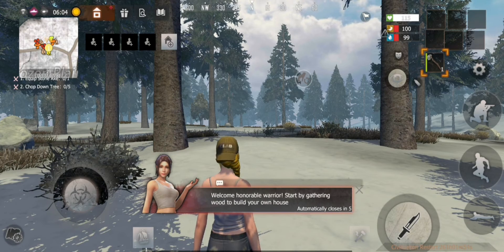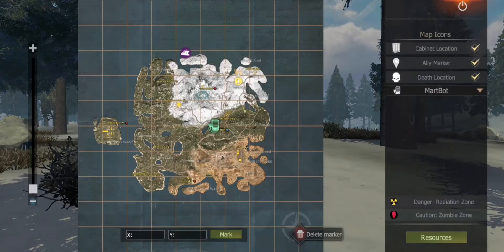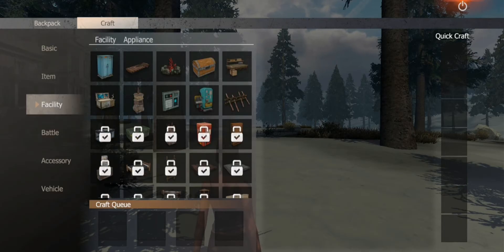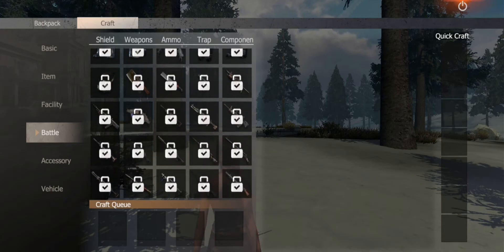Hey guys, Chips here, welcome back to the channel. I got kind of sick of playing ranked mode and rampage mode, so now I'm going to try standard mode. I think I tried it once before — from what I understand you drop all your loot when you die. Something funny I want to try is unlocking the bear trap.